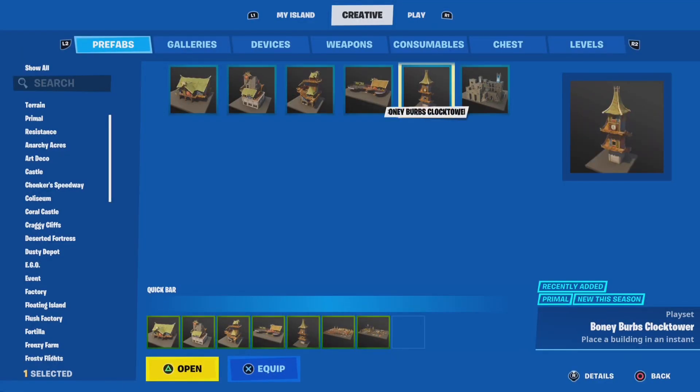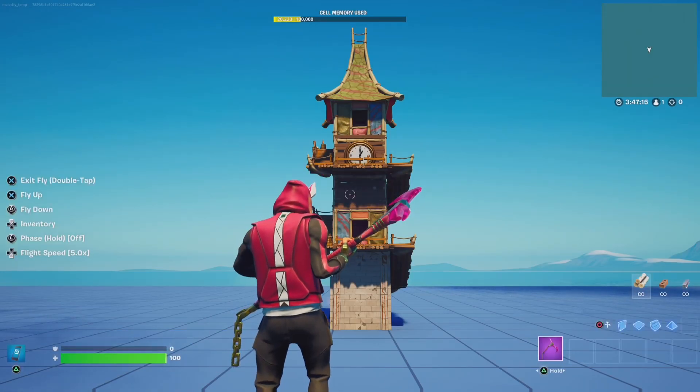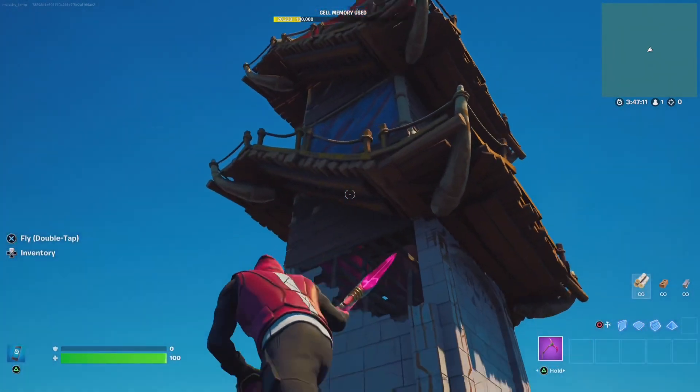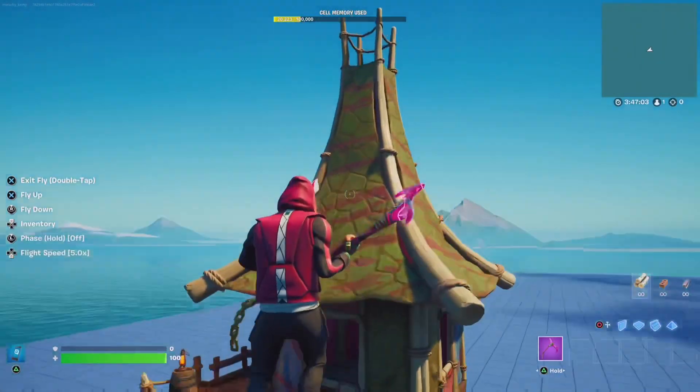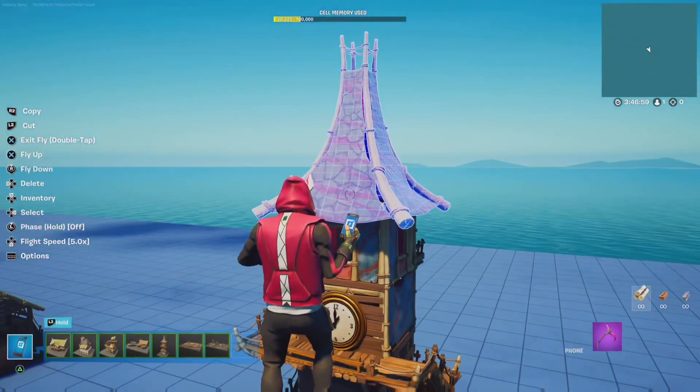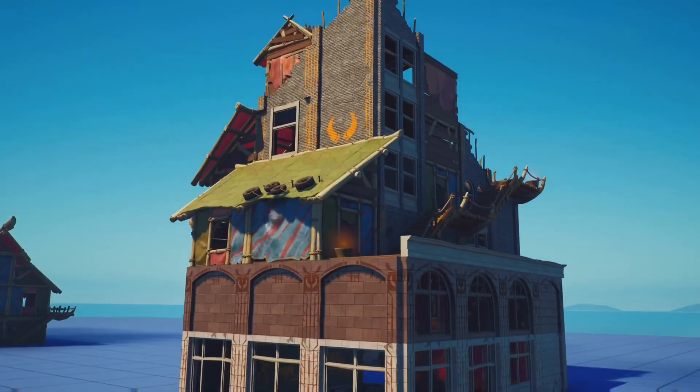Another cool prefab. And finally for prefabs is the clock tower. This is another prefab that doesn't add much new, but I remember always dropping to this building and never getting enough loot. One cool thing it does add however is this one-by-one roof piece — I can't wait to see how people use this. So those are the prefabs we got.